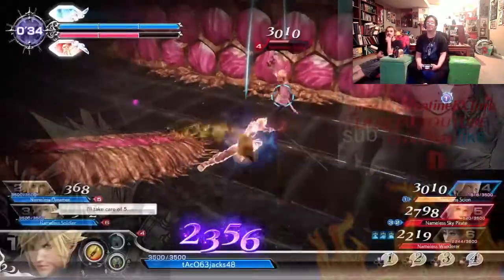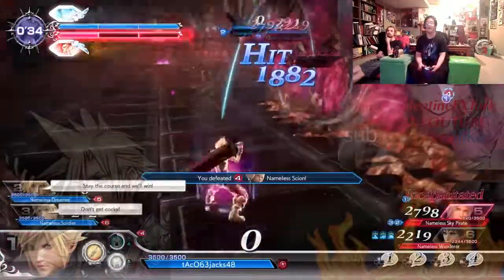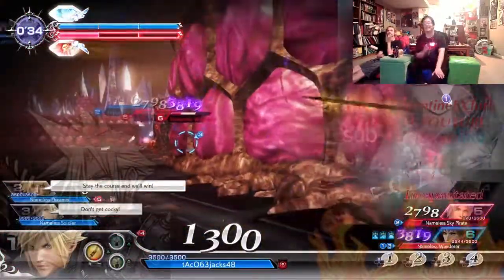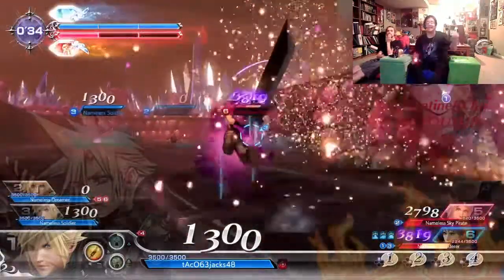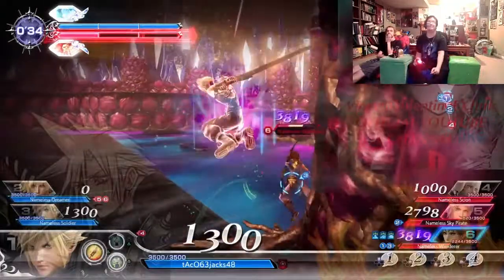What I would like mostly for Dissidia, besides characters and costumes and all the wonderful things, and Vincent Valentine — but besides all that stuff, what I'd like more than anything is skins for summons from each Final Fantasy pack.